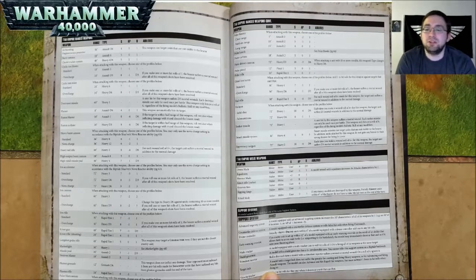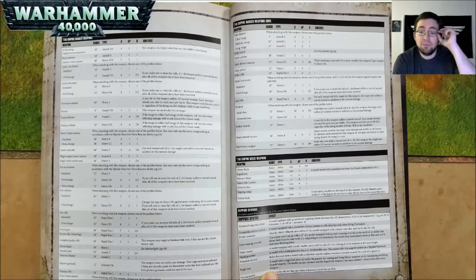A Heavy Rail Rifle is 60 inches, Heavy 2, Strength 8, AP negative 4, and D6 damage — for each wound roll of 6+, the target unit suffers a mortal wound in addition to normal damage. High Output Burst Cannons are 18 inch range, Assault 8, Strength 5, AP nothing, and 1 damage. High Yield Missile Pods are 36 inch range, Heavy 4, Strength 7, AP negative 1, and D3 damage. An Ion Accelerator — choose one of the profiles; you can only use the Nova Charge setting per the Riptide's Nova Reactor ability. Standard is 72 inch range, Heavy 3, Strength 7, AP negative 3, and 1 damage. Overcharge is 72 inch range, Heavy D6, Strength 8, AP negative 3, and D3 damage — if you roll one or more hit rolls of 1, the bearer suffers a mortal wound. Nova Charge is 72 inch range, Heavy D6, Strength 9, AP negative 3, and 3 damage.